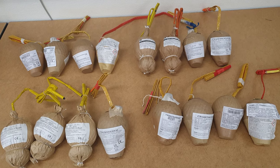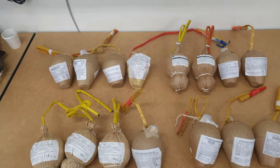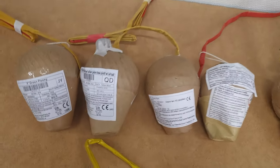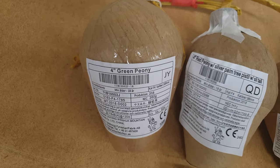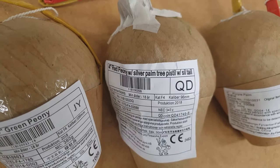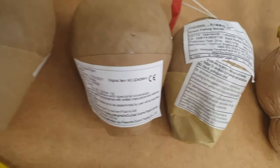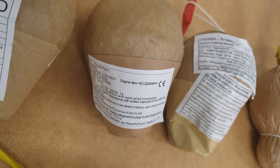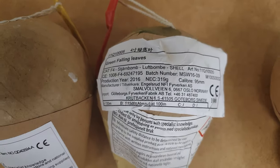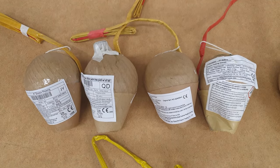We've got 16 of them and we're going to shoot them in sets of 4. We're going to start off with the Chinese shells. We have a green peony as the first one, and then a red peony with silver palm tree pistol with silver tail. Over here we have a purple palm, and the last one in this set is green falling leaves.